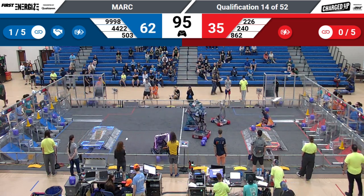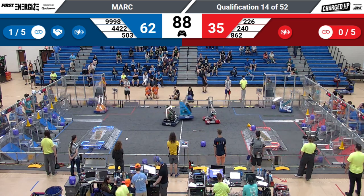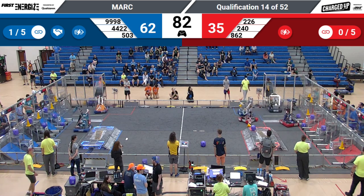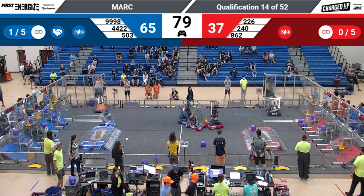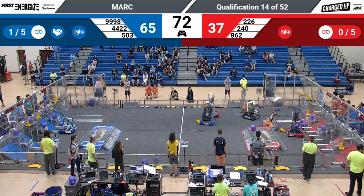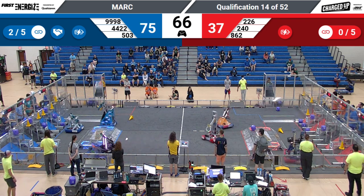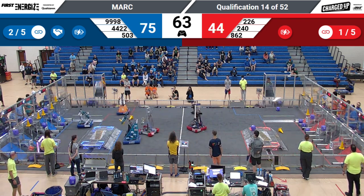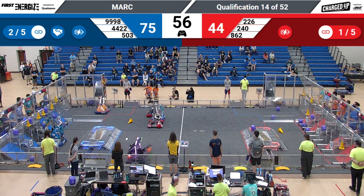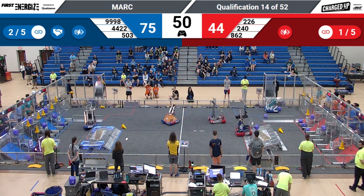Big collision between Hammerheads and Twisted Angels right in the center of the field. Frog Force trying to scoop up a cube from the floor. Twisted Angels come back — they've got a cube, they're gonna put it in the middle row. Hammerheads put one on the bottom over on the red side. Another big collision between Tempest and Twisted Angels. Frog Force gets that cone from their human player. Twisted Angels trying to come around and score with their cone. Lightning Robotics trying to get a piece there. Twisted Angels score in the center row.